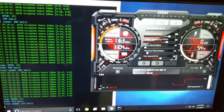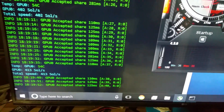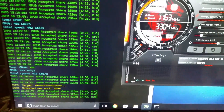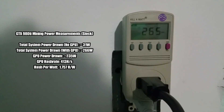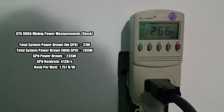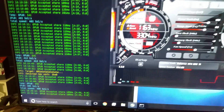The 980 Ti running at stock settings is hashing around 413 sol/s — it fluctuates a bit, actually a bit lower than I thought it was going to be. The card at stock is drawing around 265 to 266 watts, so it's drawing around 40 watts more than the 1080, and it's hashing about 100 solutions less. So far it's not looking too good for the 980 Ti.